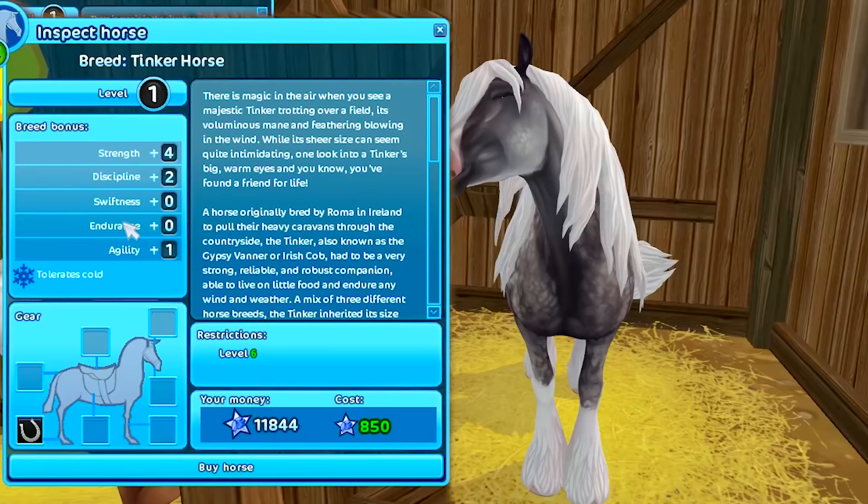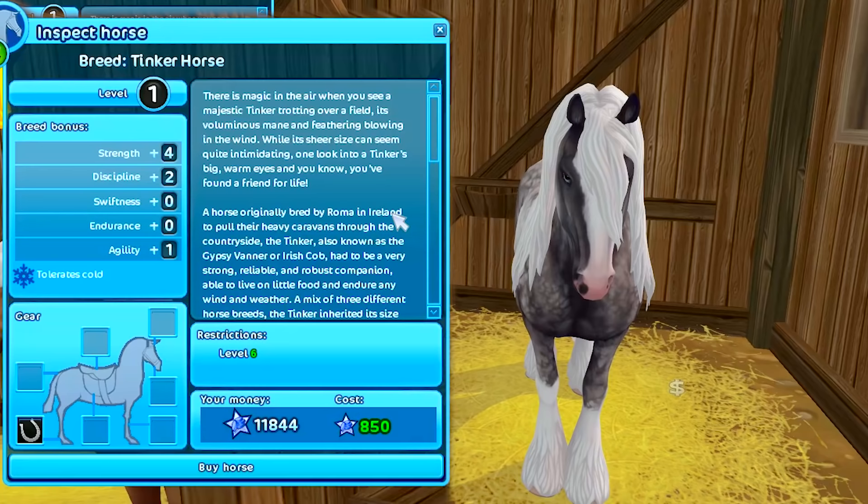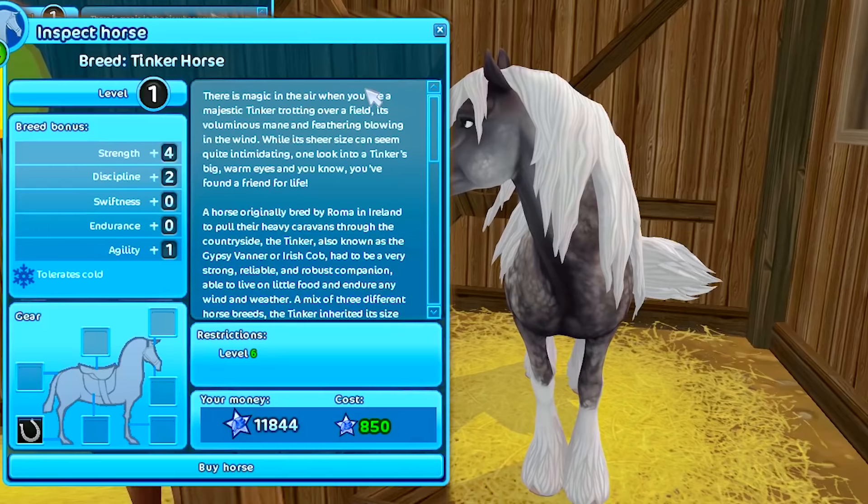The tinker breed says there's magic in the air when you see a majestic tinker trotting over a field. Its mane and feathering blowing in the wind is everything that makes these horses so special. So they are 850 star coins. She's got like a little kissy spot on her lip.